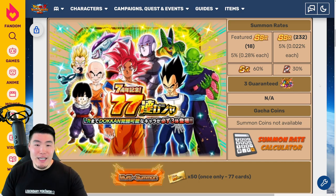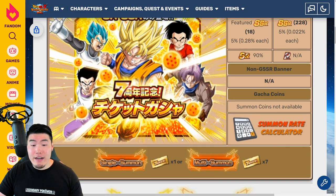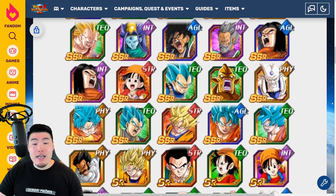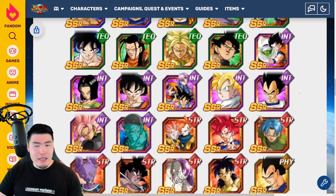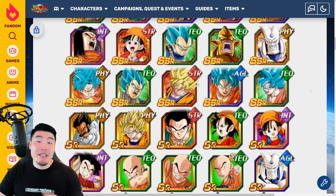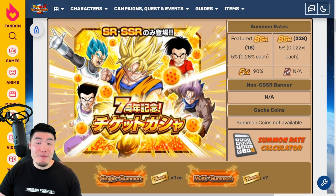Let's move on now to the general 7th anniversary ticket banner. If you guys have been playing the game for the last couple of weeks, we've been collecting the 7th anniversary tickets, which can be used to summon on this 7th anniversary regular ticket banner. Here are some of the featured units — some solid non-Dokkan Fest units. And in the unfeatured pool, there will also be most, if not all, of the LRs in the game. There might be some exclusions, but there will be a lot of LRs available on this banner. You should have a good amount of tickets already, but we will be getting more over the next couple of weeks and into the celebration as well.